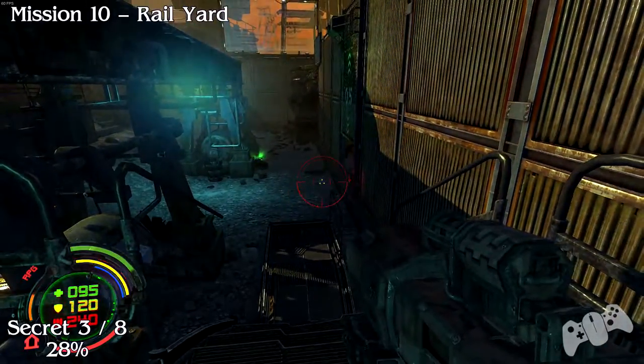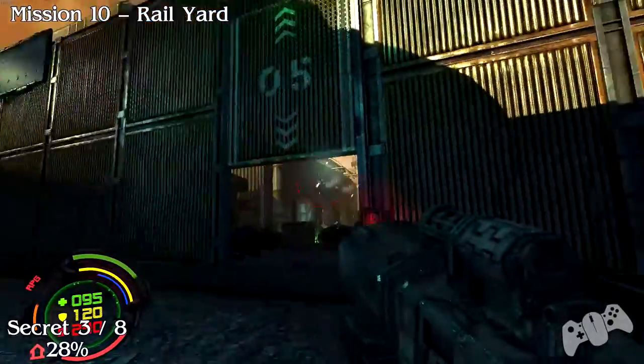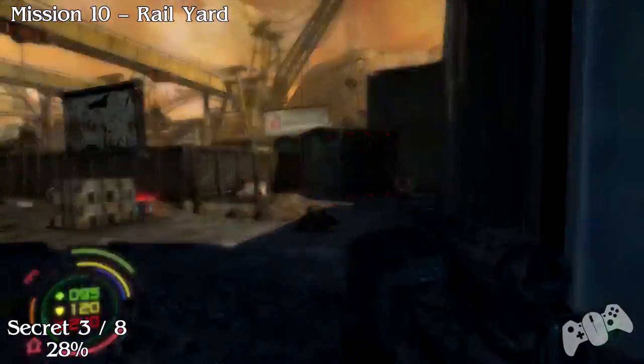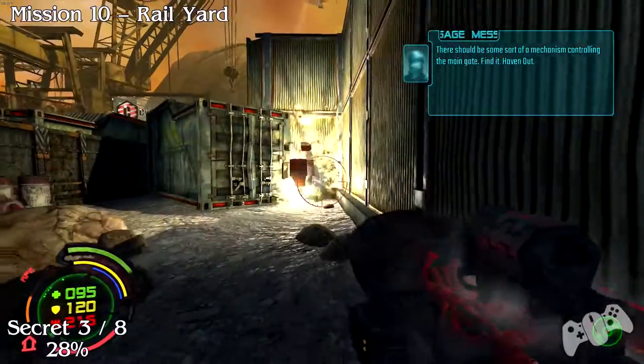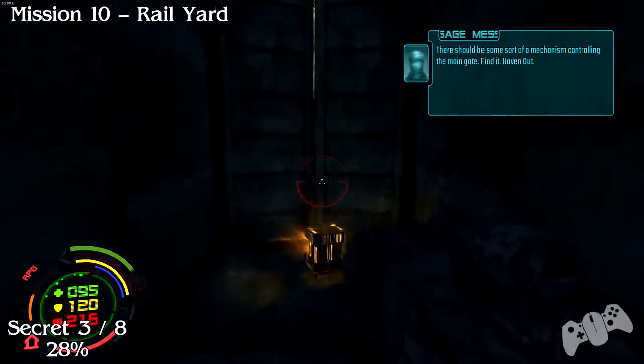Secret three — still in the same location. Now we're going to leave and progress on with the mission. Once you head through the door, look right and you should see a shipping container. Shoot the barrel next to the doors to blow it up, and then you'll find the secret.